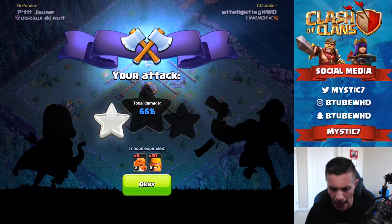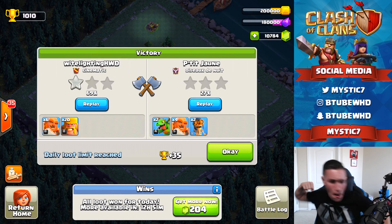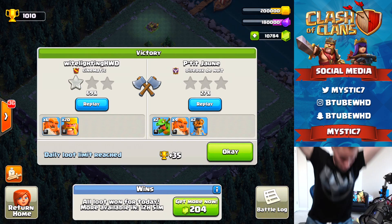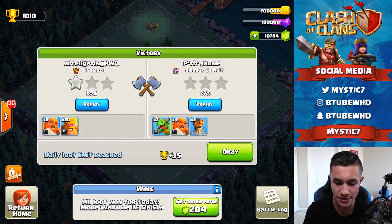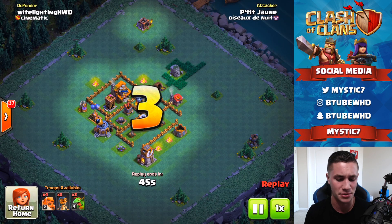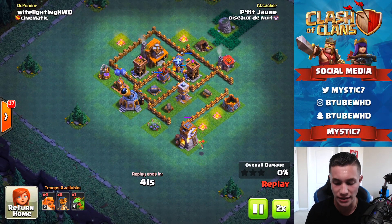We got 69% on this base. Did P-Tit beat 69%? No! 35 cups — that's a thousand and ten trophies! We broke a thousand trophies in the Builder's base mode of Clash of Clans! This guy got a whopping 27%. P-Tit went air with a baby dragon push and just focused too much on baby dragons. No words for that attack — kind of silly. No matter, we got a thousand and ten, which is dope.